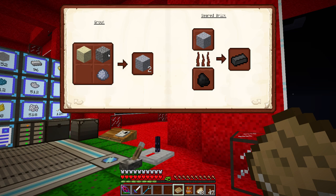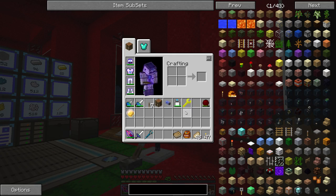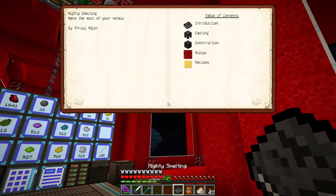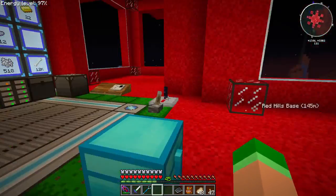Today we're going to need sand, gravel, and clay to make grout, then cook the grout in the furnace to make seared brick, then take the seared brick and make seared bricks plural. Then we need to make a smeltery. We're going to skip past the second book and go straight to the third one - today we are going to make ourselves a smeltery.